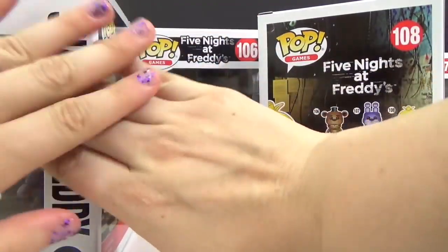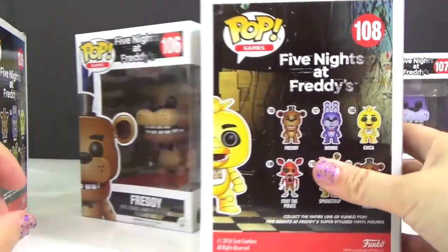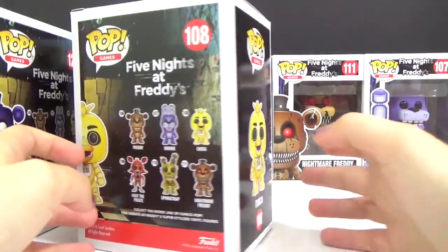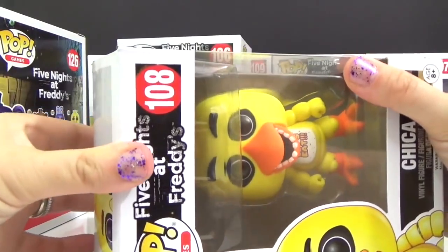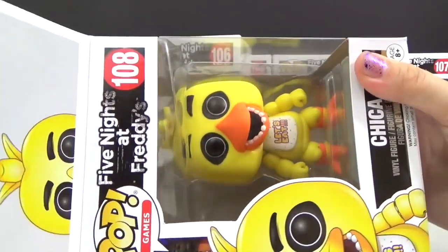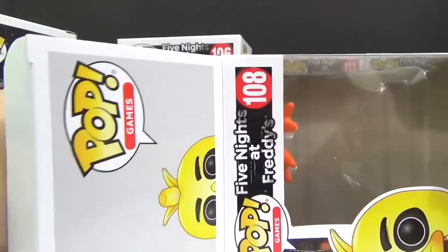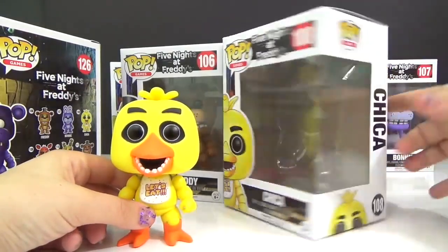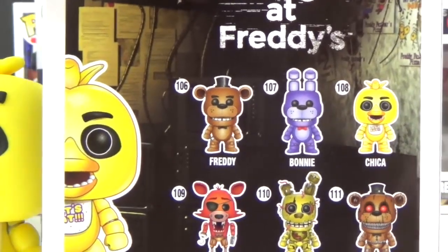And we have a special one from Hot Topic right here — I don't want to show you too much of it, so let's put it to the side and check out all six other characters. Who's number one? We have Chica — it's number 108 and it's the third in this series.